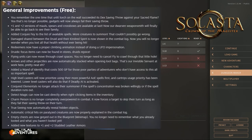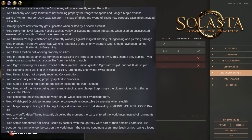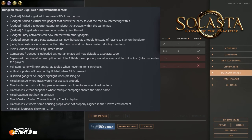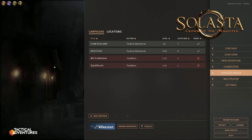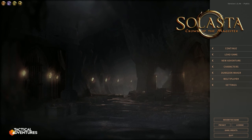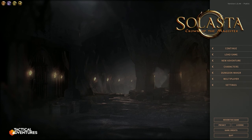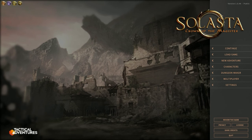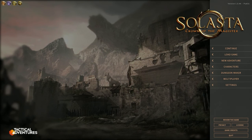There's also a bunch of general improvements and bug fixes that are free for everyone who owns Solasta — a ton of those. And there are a couple of known issues to be aware of. So whether you get Lost Valley or not, you're getting a lot of stuff as a free update. Lost Valley itself gives you a new campaign, new dungeon maker content, and nine new subclasses — not bad for $12.99.